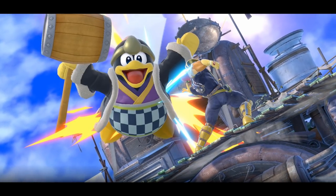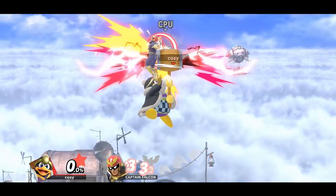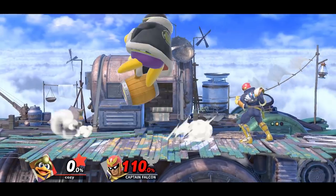King Dedede's kill confirms will mostly come off of falling neutral airs. Much like other fighters, by landing with a weak hit neutral air, you may be able to connect a full hop up air or a back air as well.